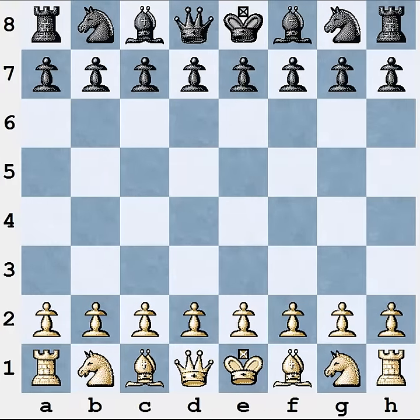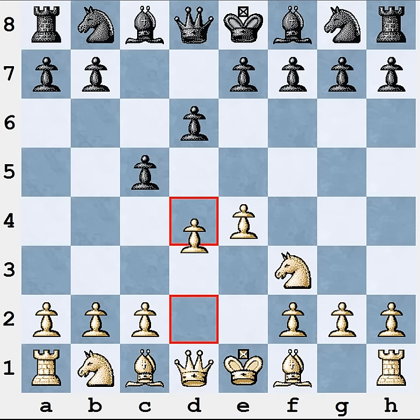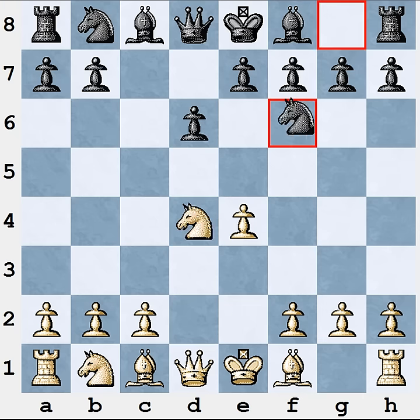Hi and welcome to my new video lesson. I am Igor Smirnov, international Grandmaster and chess coach. Today we will be talking about one interesting opening line which happens in Sicilian Defense after the first standard moves d4, exchange, Nf6.